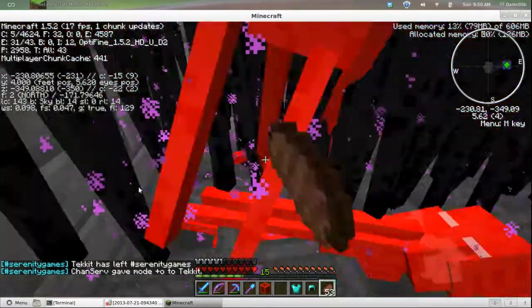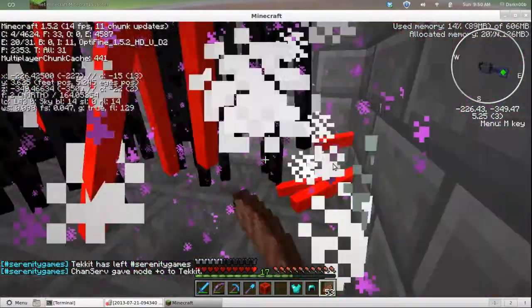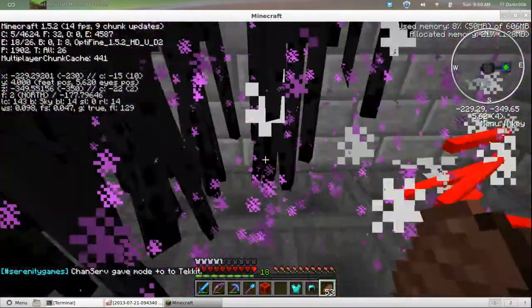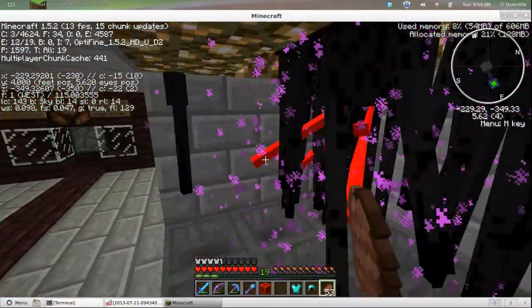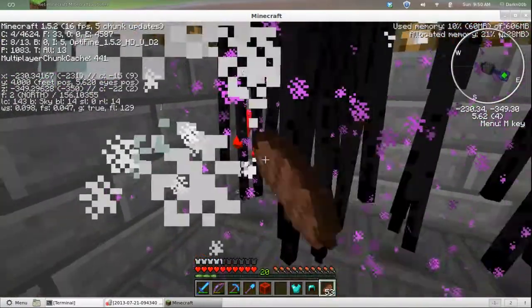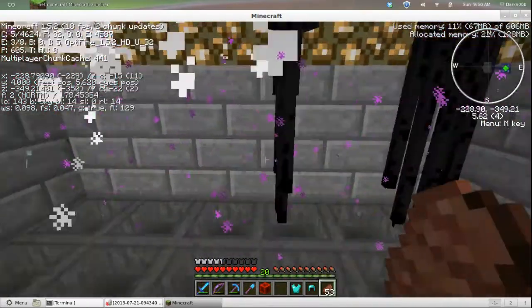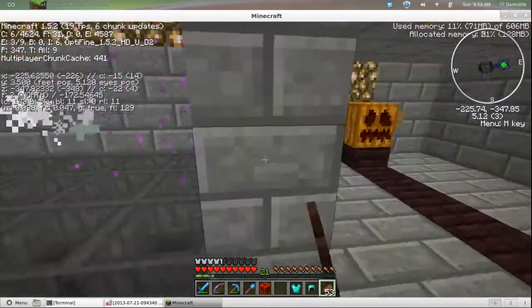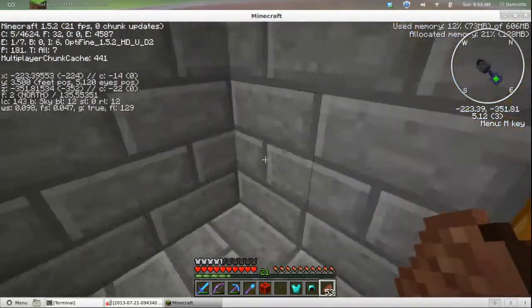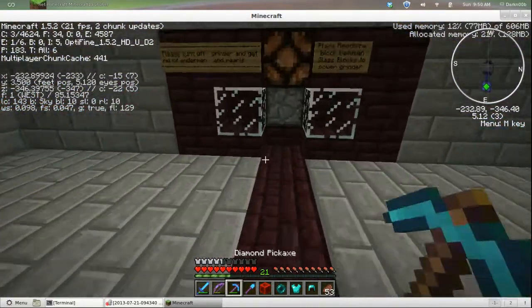If you look down at the bottom, we've got different chats down there. That one says Pound Serenity Games — that's an IRC channel. I'm going to have to check into that because I haven't been able to log into IRC for a while. I could log in but it wasn't linked to the game chat.